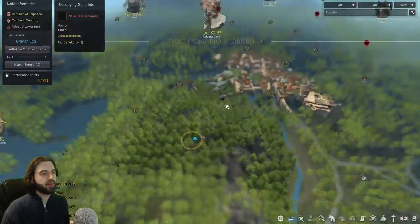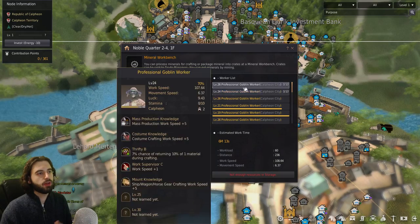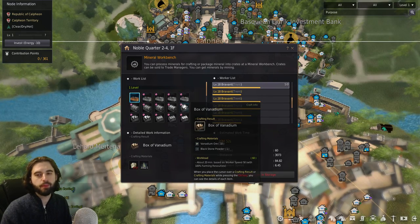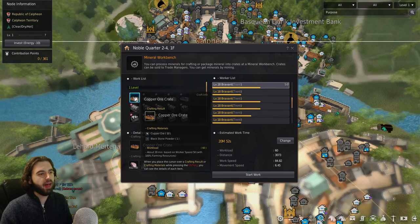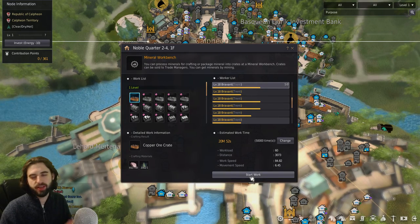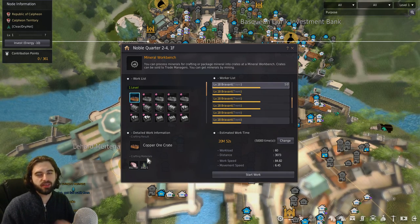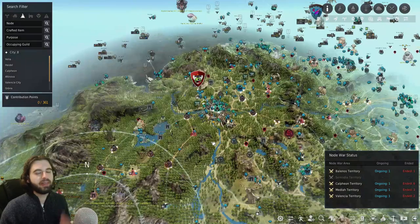Once you have the goods in the storage keeper's inventory, you can now assign workers a location to work. Press the M key on the keyboard, navigate back to Calpheon, and pick one of your mineral workbenches — I'll just pick Noble 2-4 right here. Click on the Manage Crafting option. Scroll down the list on the right until you find your Trent workers — they're all named Brevant, so it should be pretty easy. Click on the Brevant worker and it will automatically tell you what you can make based on what's in your Trent storage. You can see I can make copper ore crates because I have the copper ore sitting there. Click that button, set it to 50,000, make sure it's set to maximum, and then just hit Start Work. These workers are going to burn through resources — we're talking like 10,000 ore per day — so you're going to need to keep that thing steadily supplied over the next five to six days.